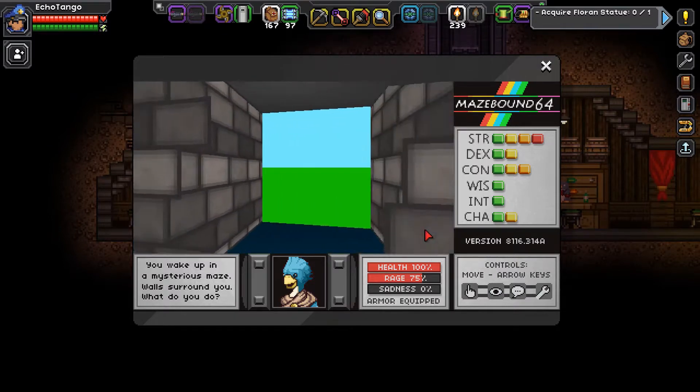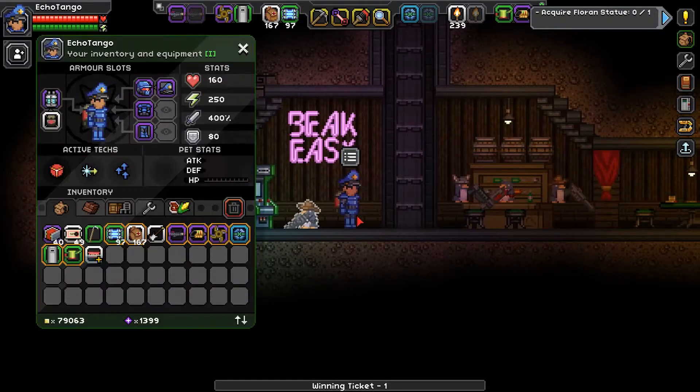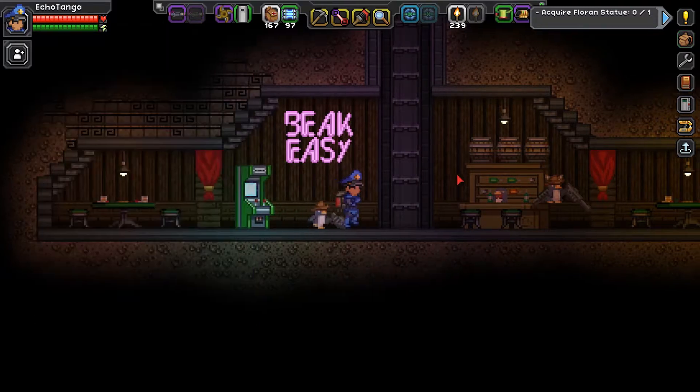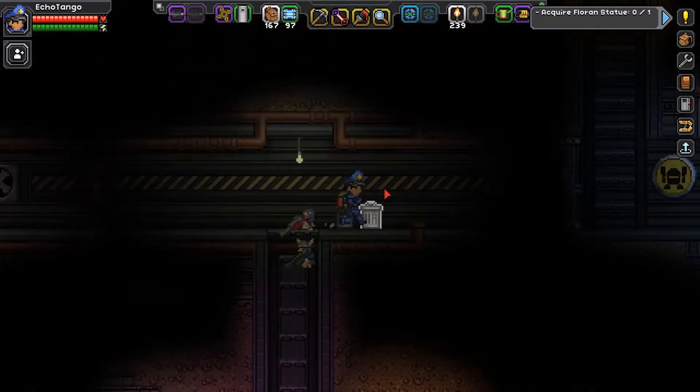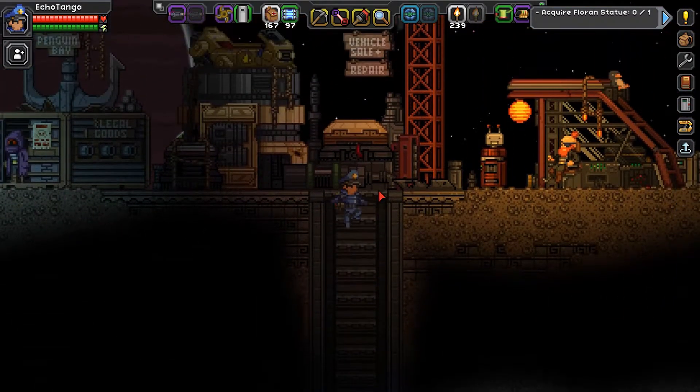This is new — I haven't been this way before. We're out! Congratulations! You escaped the dungeon. I got an achievement. What is this thing we got here? We got a winning ticket — awarded to people who beat Mazebound 64, and you literally can't do anything with it. That's okay though. So we finally beat Mazebound 64, not too bad. Pretty simple.